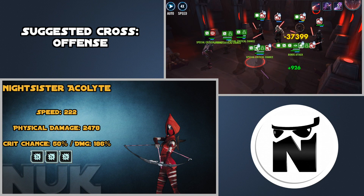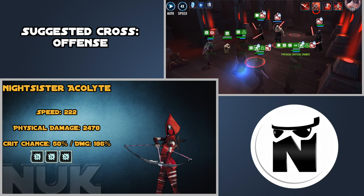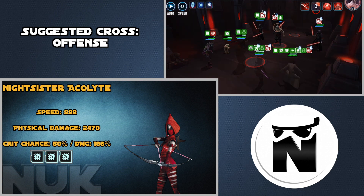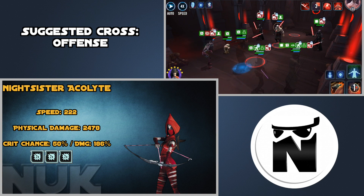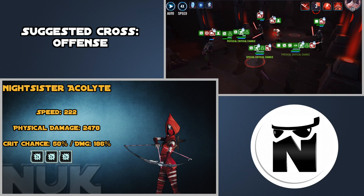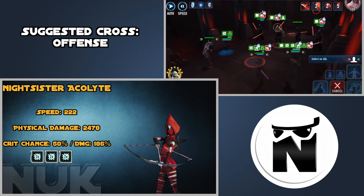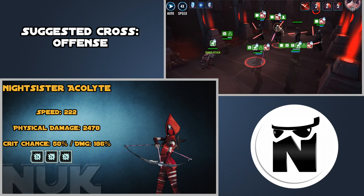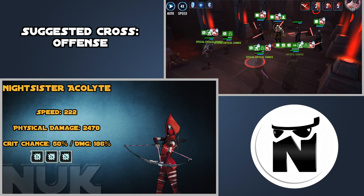For Nightsister Acolyte, how you mod her will be dependent on the depth of your Nightsisters and your roster. If you have seven Nightsisters ready to go for the heroic Sith raid then you can mod her differently. This modding is specifically for phase four, so it's very important to get her crit chance up — 50% or higher would be a good goal. You can do that by running a 6-piece Crit Chance mod set, or run a Crit Damage set with a Crit Chance primary Triangle — you'll lose a little bit of crit damage but it will be almost as good.